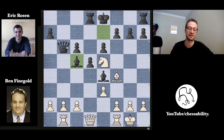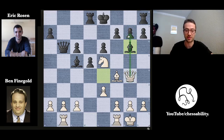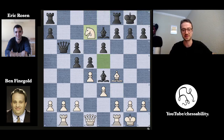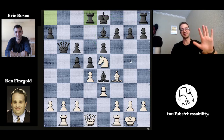Now bishop takes on c5. You have a battery with the queen and the bishop eyeing the king on g1, although the king is protected for now by two pawns. Queen to g4, getting the queen into the attack and eyeing the g7 pawn, which is undefended for the moment. Eric blocks with the bishop on g6 — now the queen cannot pick up this pawn. The idea behind rook to d8 was that Eric had the idea of castling kingside, but this would be a disaster because of knight to d7, forking the queen and the rook. So rook to d8 prevents knight to d7, allowing Eric to castle safely.